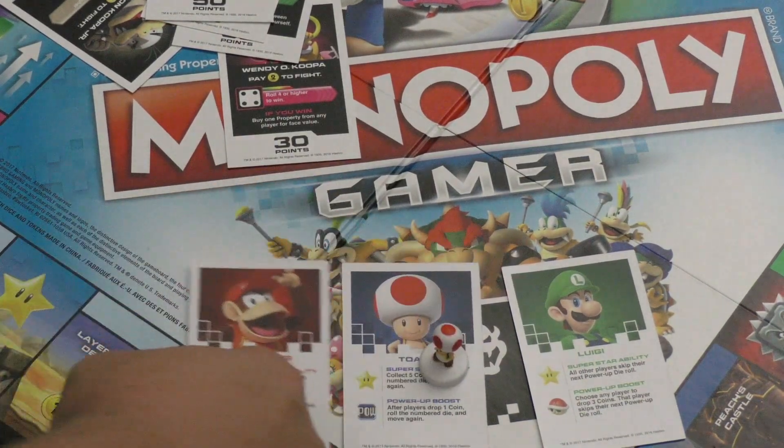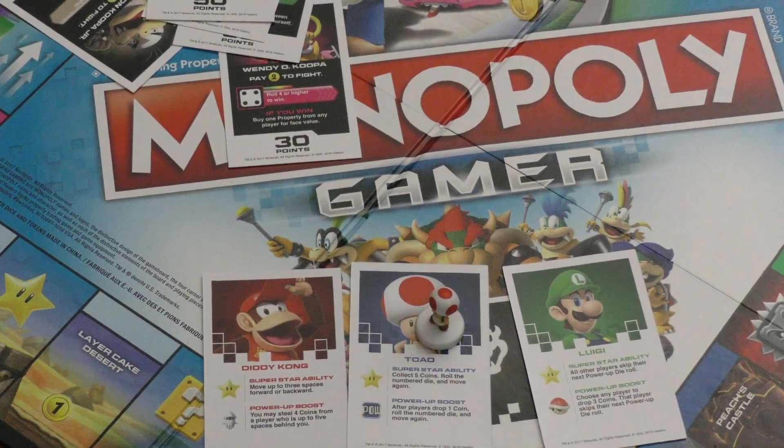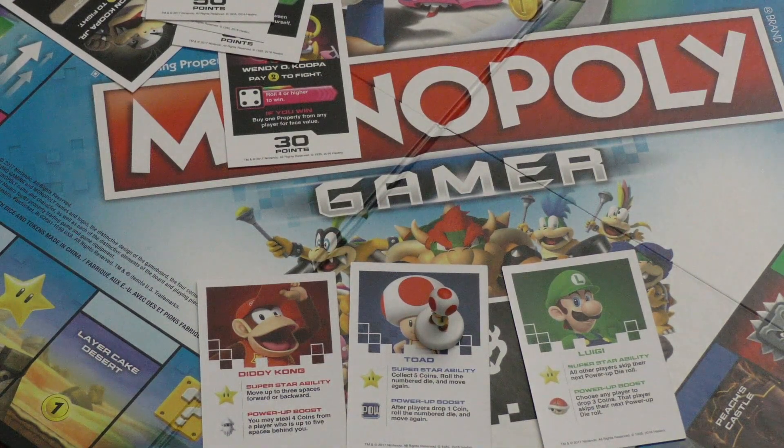Party mode gives you a lot more options. For example, I might be using Toad, who collects five coins when he lands on a star. I roll the dice, see that I'm about to land on a star, and decide I'd rather switch to Diddy Kong, who can move forward or backward three spaces instead. Basically it just gives you more options — it's the party game mode. Anyway, that's how you play.